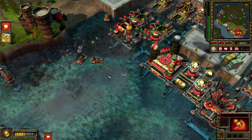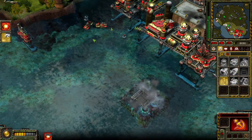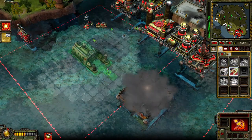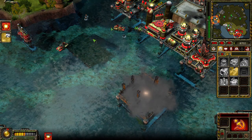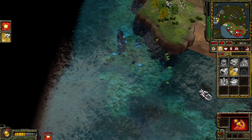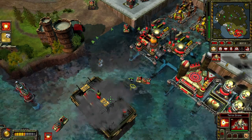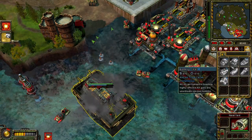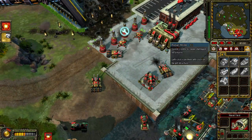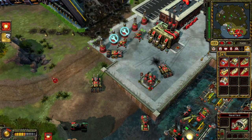Vacuum imploder ready. Enemy units detected. Building. Enemy engineer detected. A unit is under attack. Unit lost. Our base is under attack. Construction complete. New construction options. Repairing. Construction complete.